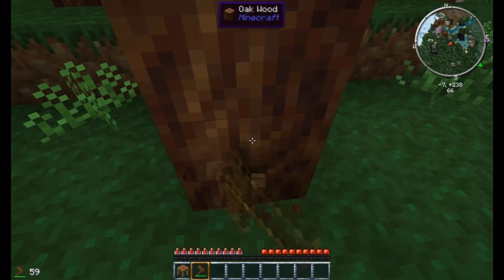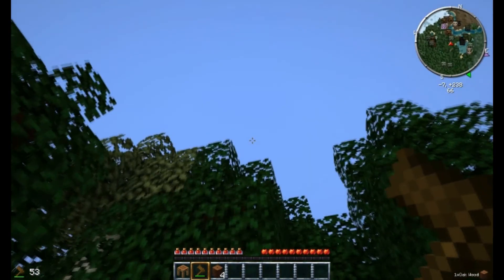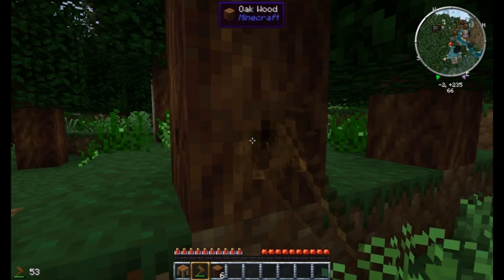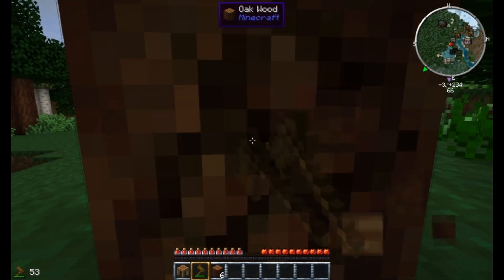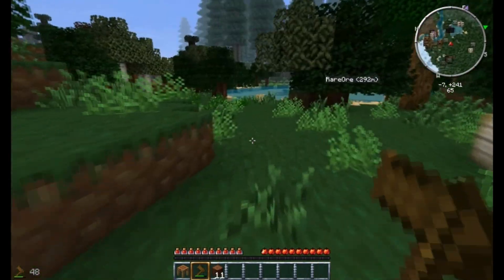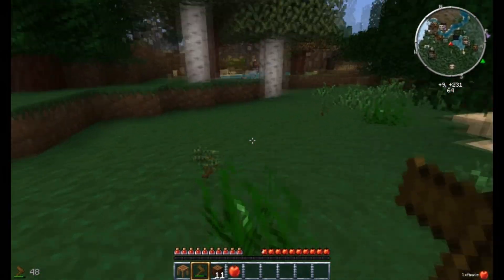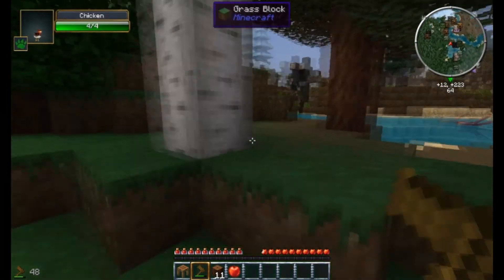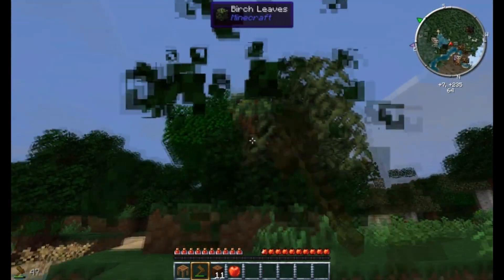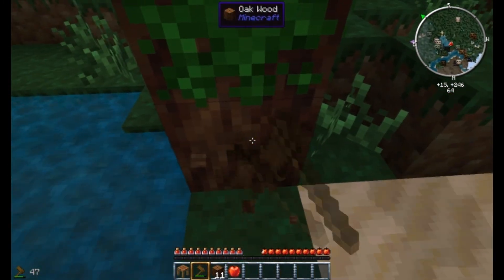Thermal Expansion — of course you gotta have Thermal Expansion in a tech mod. And the next mod on the list: Treecapitator! Treecapitator is amazing, I love it so much. Some people say it's so cheaty, but honestly, Tinkerer's Construct adds a Lumber Axe. I know it takes a little bit of work and it's not the easiest thing to make, but if I sat down and said I am gonna get myself a Lumber Axe within the next ten minutes, I could probably do it — I just need a boatload of iron, but that's perfectly doable.